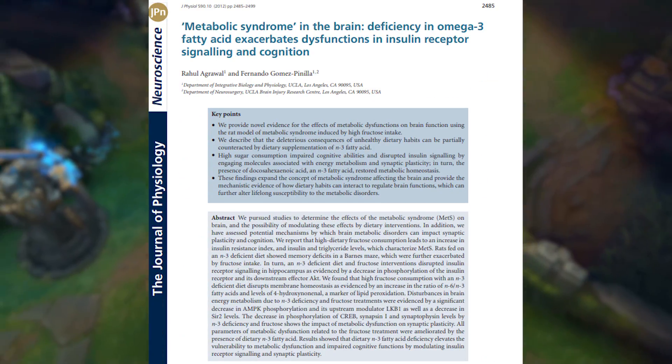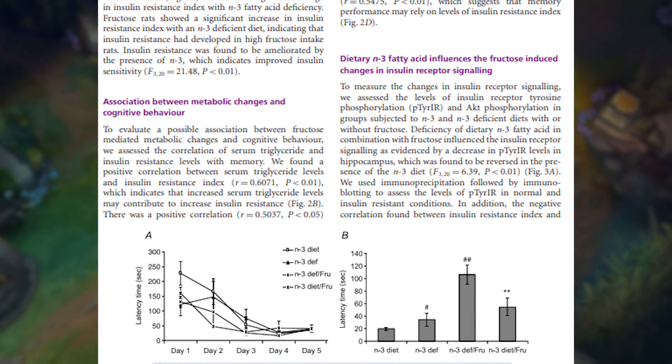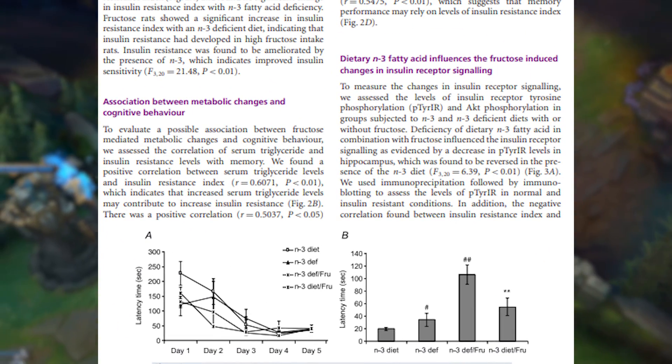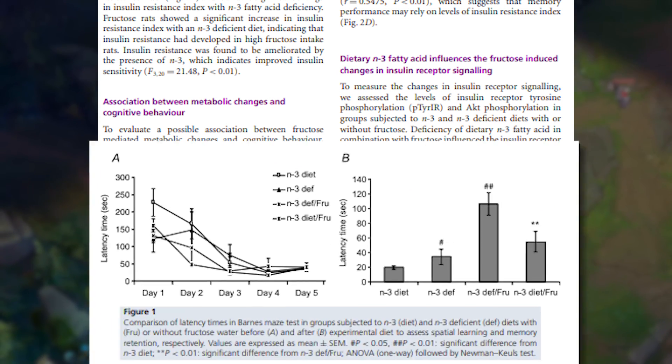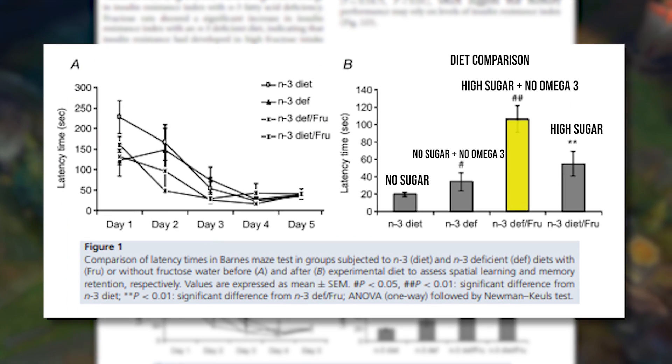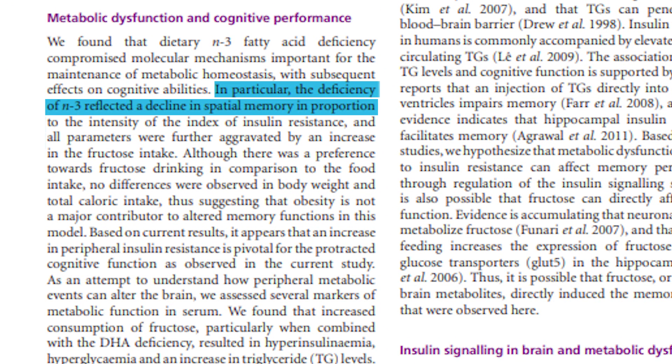In a paper published by the Journal of Psychology, the authors investigate the metabolic consequences of a high sugar intake coupled with a deficiency of omega-3 fatty acids. As expected, the unhealthy diet was associated with lower cognitive scores and insulin resistance, possibly due to the degeneration of insulin receptors in the brain caused by overconsumption of high sugar foods.